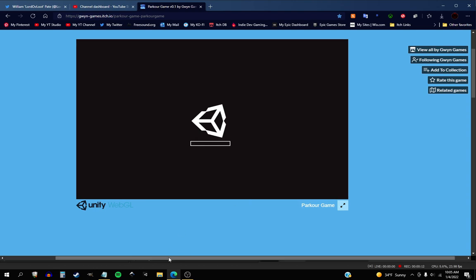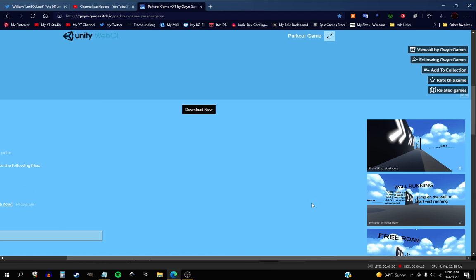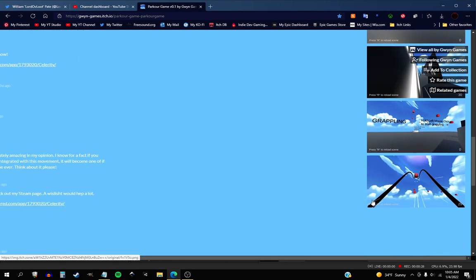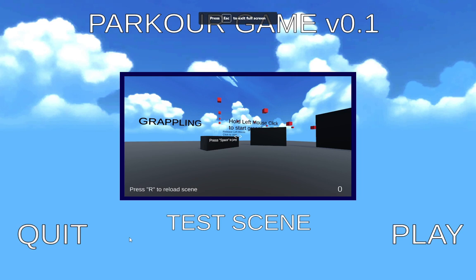We'll start this on up here, since the screen — this is a very, very large screen. Okay, let's see, we've got some wall running we can do, we can do free roam, grappling. This sounds like fun. Full screen, good.